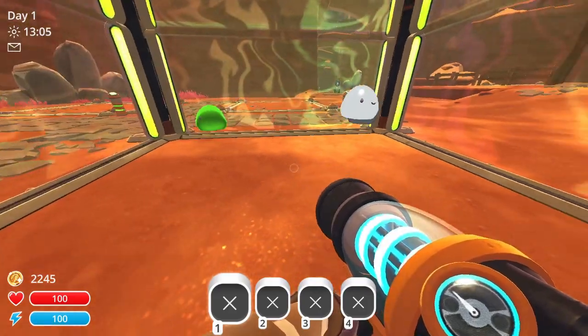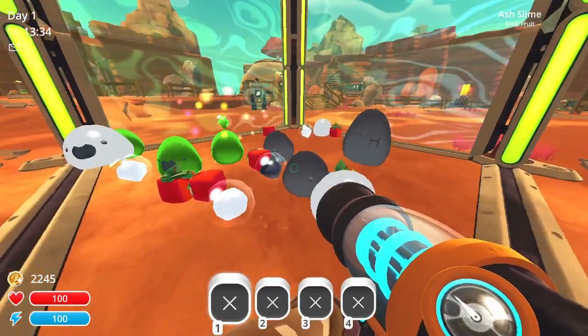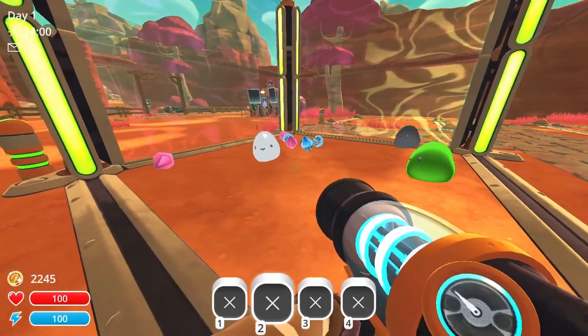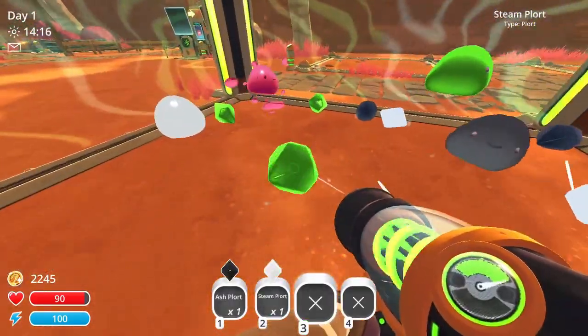They don't need to be in a pond to survive, and can be ranched in a corral. They eat fruit, though none of them have a favorite fruit. Like a Puddle Slime, they're not interested in eating other plorts, and other slimes won't eat theirs. This means there's no worry about creating tar when you're ranching these slimes.